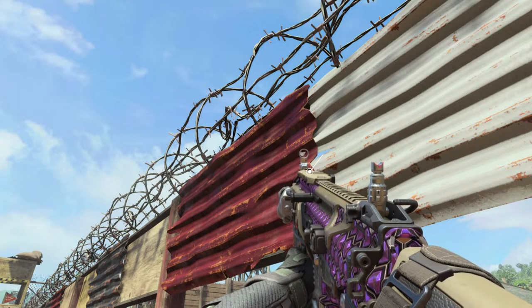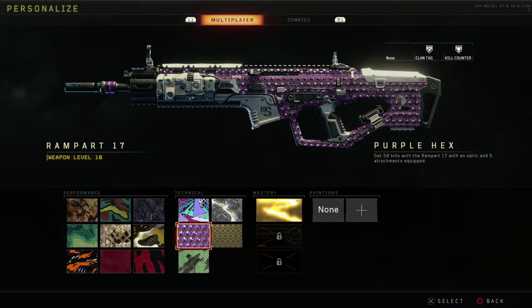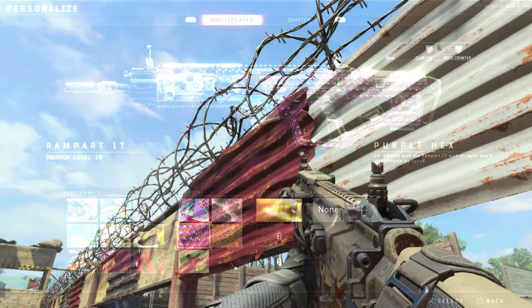Purple Hex will be the next one — 50 kills with five attachments and an optic on your gun. Pretty easy to get, to be honest. Not that cool of a camo.